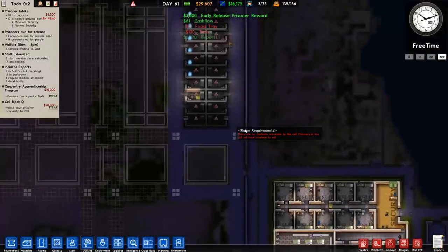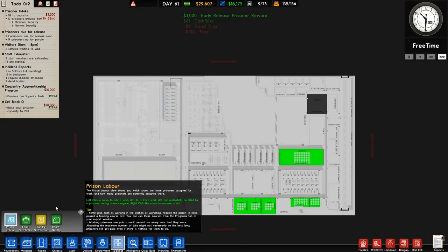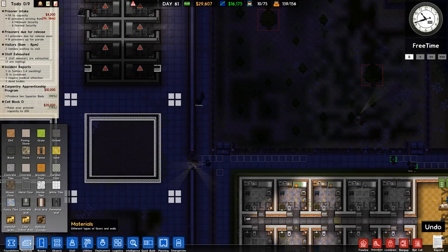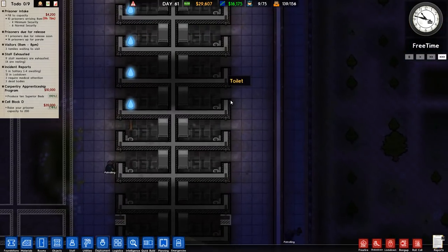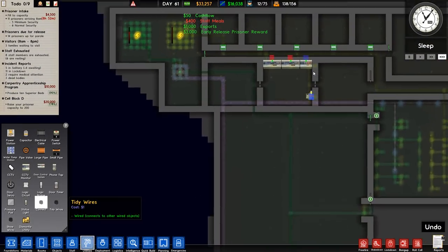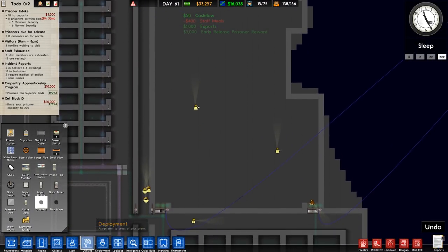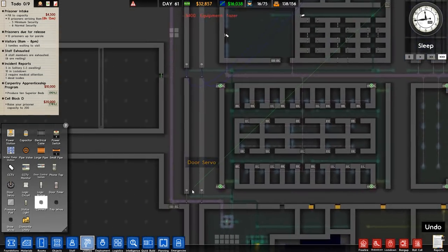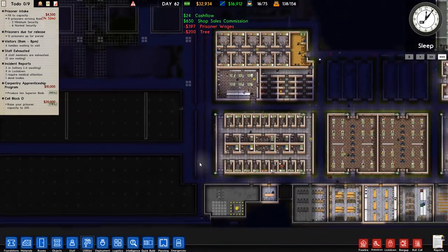No canteen is accessible by the cell — how is that the case? It's because you can't get past that area. That's a problem. Now it should be fine — there we go, that's okay. I'm running electrical cables and also running some door servo connections.